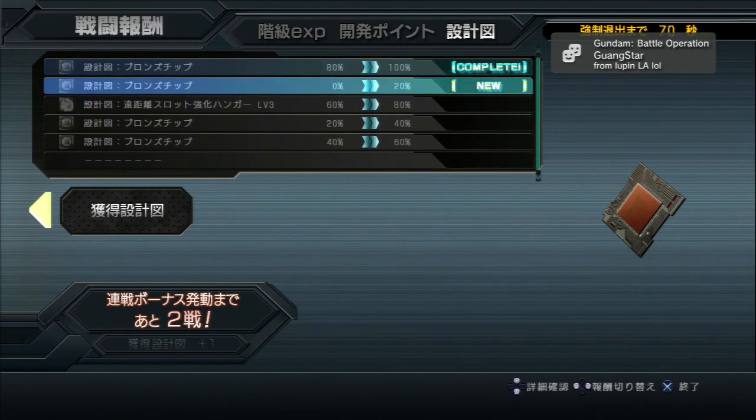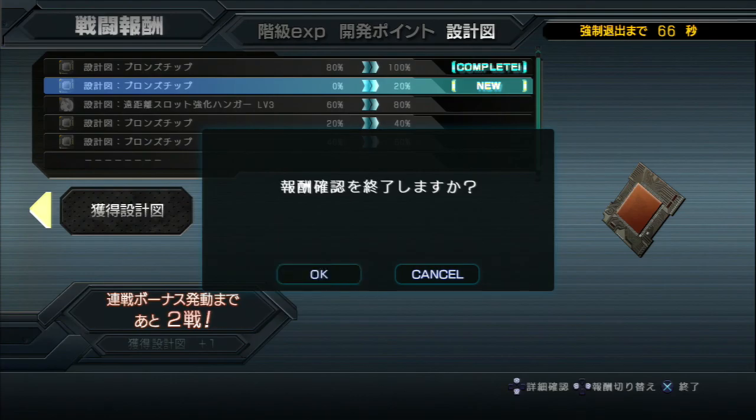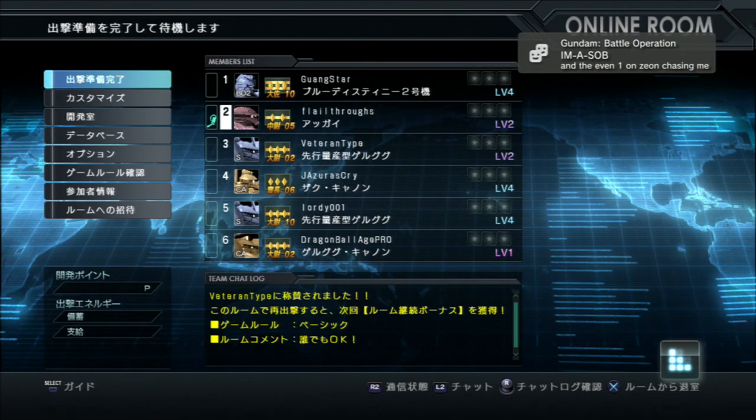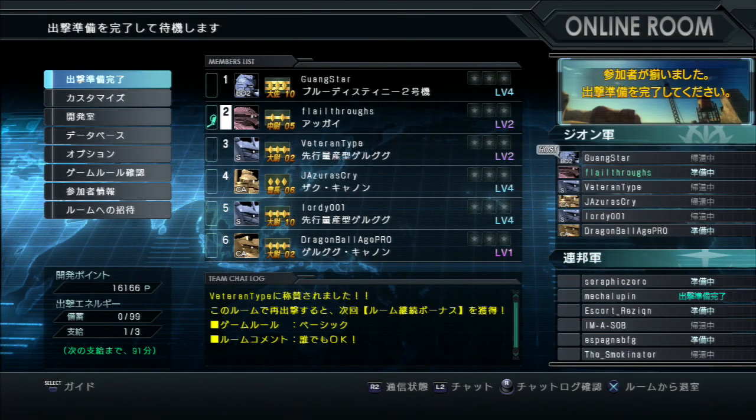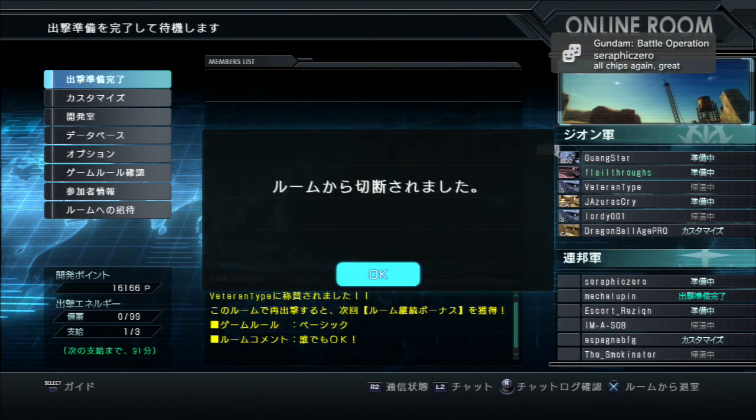Bronze chips — that's something. Hanger upgrade coming down, and more bronze chips. Excellent. For gold or platinum or whatever, but it's all money. That is gonna do it for today. We will be back with Gundam Battle Operation with Wordless Wednesdays, and then Gundam Battle Operation Extra on Fridays. Until then, everybody take care. Later.